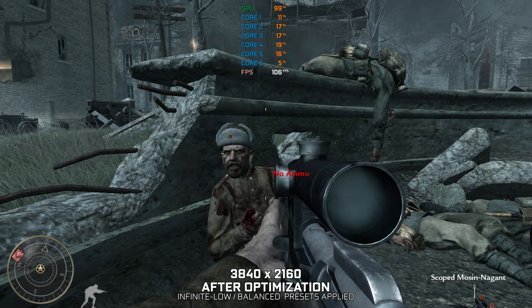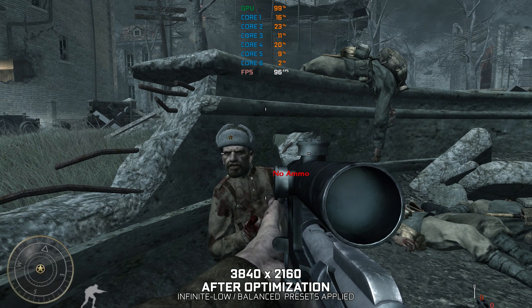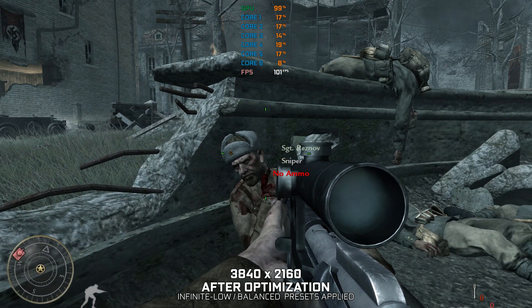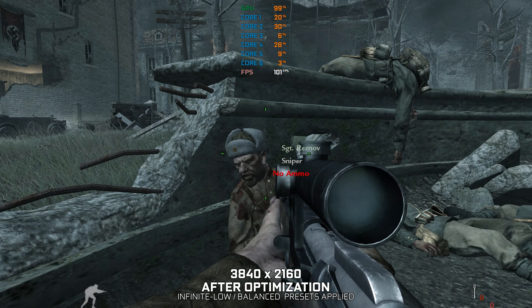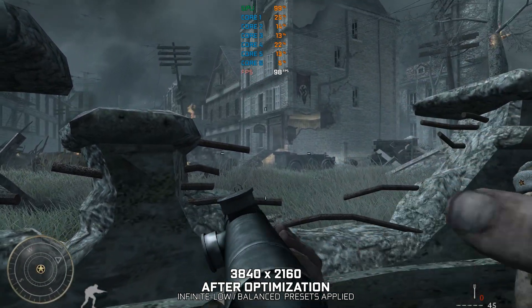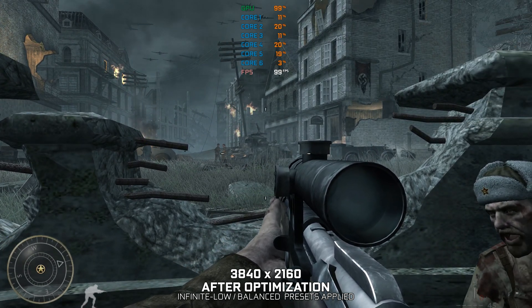Sniping your enemy is like hunting any other animal. Fire at the wrong moment and your chance will be forever lost. Patience. If we reveal our position to Han's men, this fountain will be our grave. Now, load your rifle, but hold your fire. Wait until the bombers are directly overhead — the sound of the engines will drown out your shot.